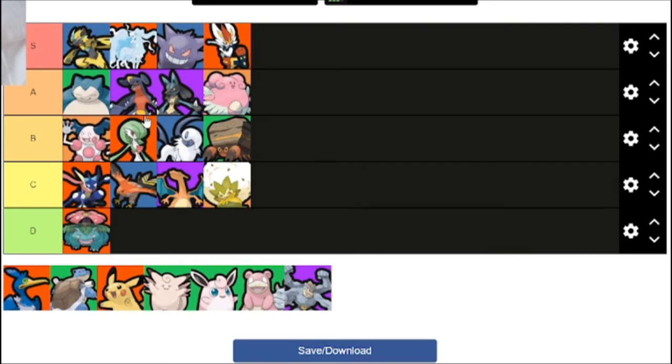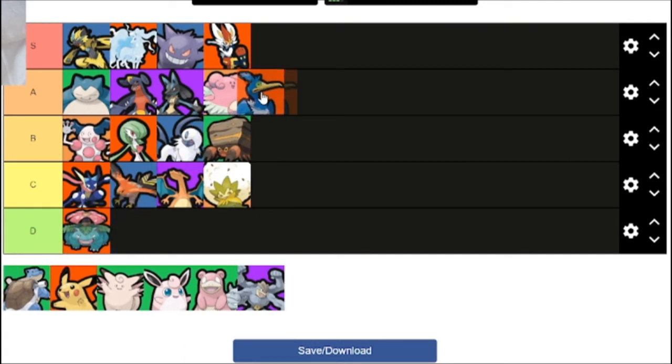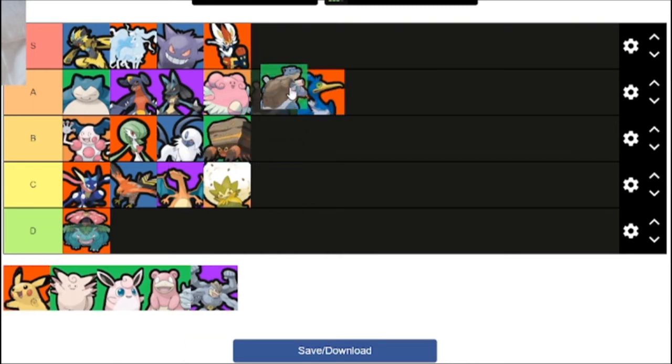With Eldegoss you do have to use Soft-Boiled earlier, but Eldegoss can still heal. Cramorant, I'd say A tier, because a good Cramorant player can just secure a lane on its own. Surf is quite strong. Blastoise hasn't been out for very long, but when I played it it seems quite strong — high mid-A tier I'd say.